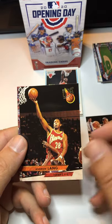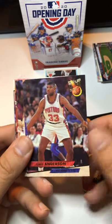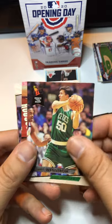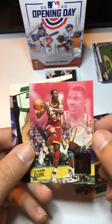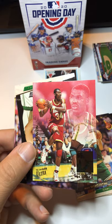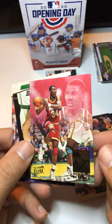Opening the '93-94 Fleer pack: Tom Hammonds, Andrew Lang, Darnell Mee, Greg Anderson, Tellis Frank, Matt Wenstrom. Oh, there's an insert — the Hakeem Rebound Kings card. Kind of unfortunate though, you can see it took some of the gloss off the card where it was stuck. It gets a little spotty, which worries me if I find a Jordan Power in the Key — if it's stuck to another card, that could happen. These cards are 26-27 years old now.